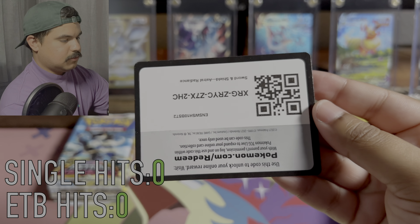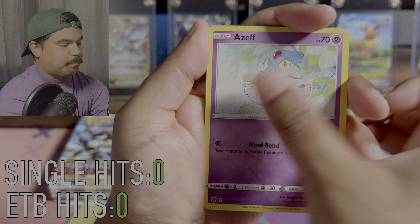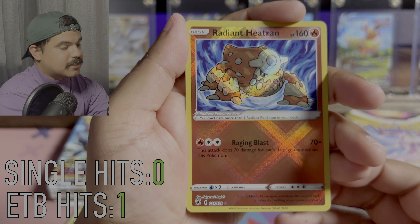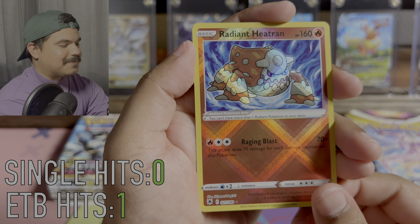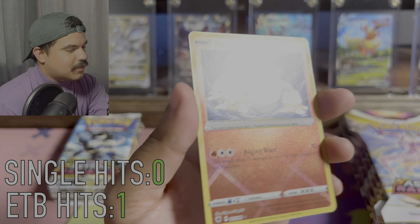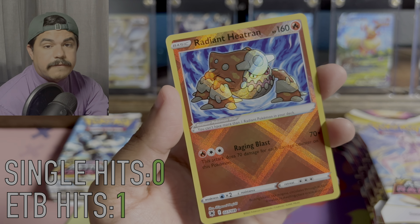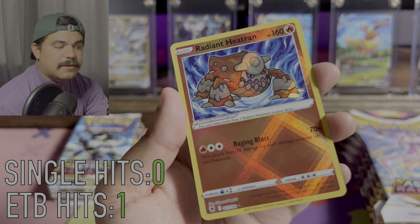Second pack. Astral Radiance has been a pretty fun set for me, but I haven't had too much luck with the standard ETBs. This actually isn't the first one I've opened, and the one I did open didn't have too many hits. And we got a Radiant Heatran, the Radiant card I've been missing, so I'm so glad for that. And a non-holo Registeel. Let's take a quick look at this Heatran. I wish I could get the Japanese Sparkling Pokemon because those holo effects are crazy, so we can compare between both of them. But for now, we just have this English one.